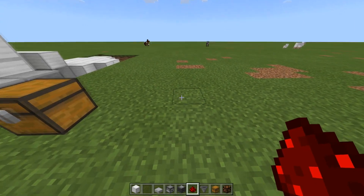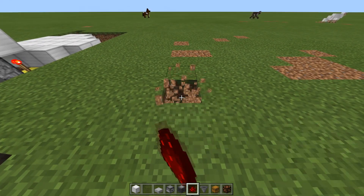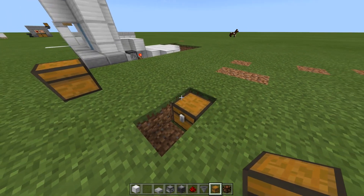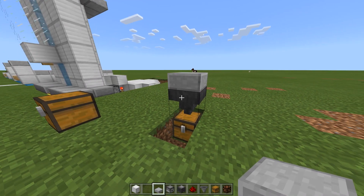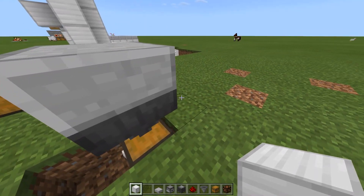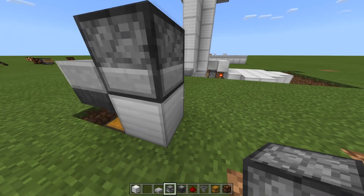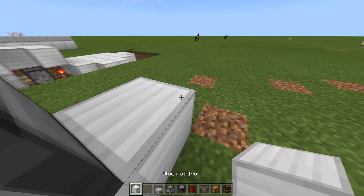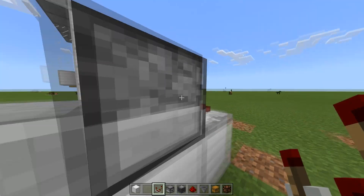Starting with your location, pick the place where you want to face it. Go ahead and dig down one block and place your chest there. Dig out the block in front of it as well. Sneak-place a hopper on top of that, then put a half slab on top of the hopper. Coming around behind that, put a block down and then put a dispenser facing into the half slab. Come around behind that, put down another block, and put the comparator facing outwards away from your dispenser.